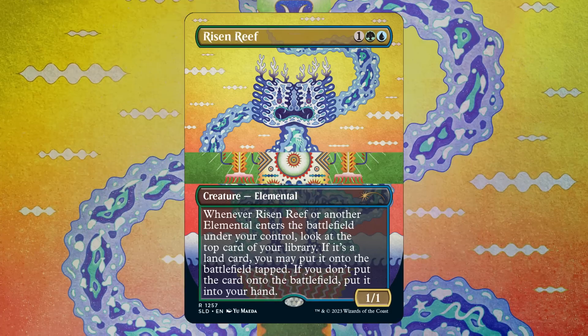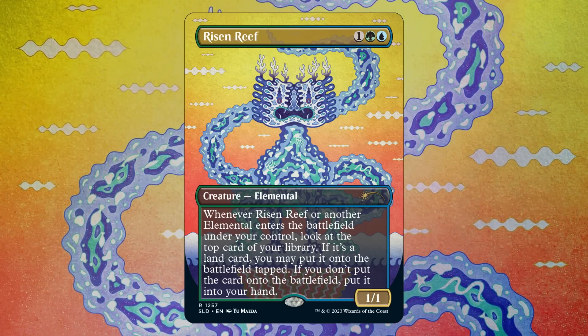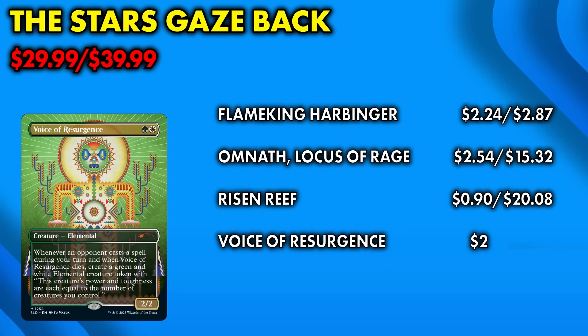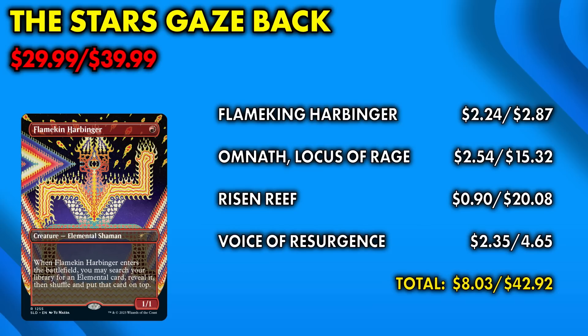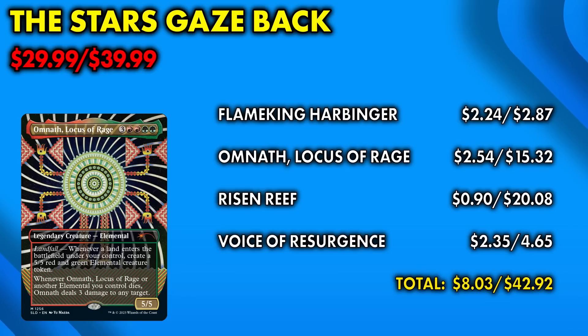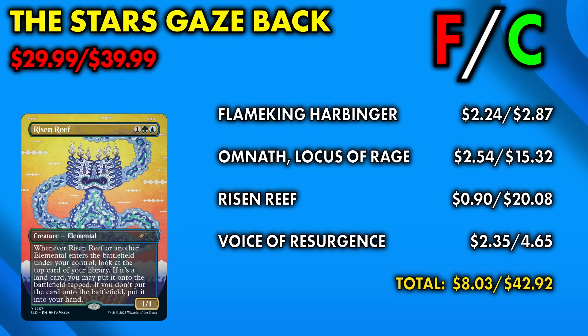Rounding out the four-card set is Risen Reef — a 90-cent card that, amazingly, has a foil version commanding a $20 price tag. That's the sole reason that for $40 in foil you get $42 of foils — I'll give that a C. It's dull and disappointing but you're getting $2 in value and artwork you might like. The non-foil is a whopping $8, however, and for that I'm going to have to give a flat-out fail. And overall, this has to be one of the most disappointing Secret Lair Super Drops in the entire Secret Lair history. What an absolute shame.